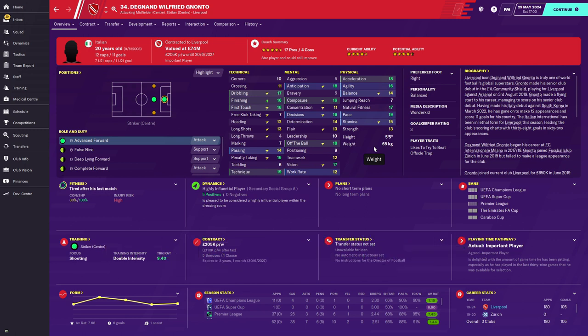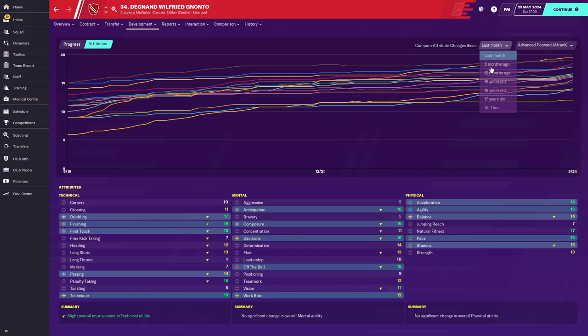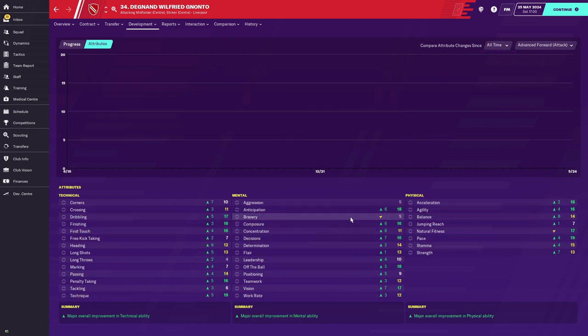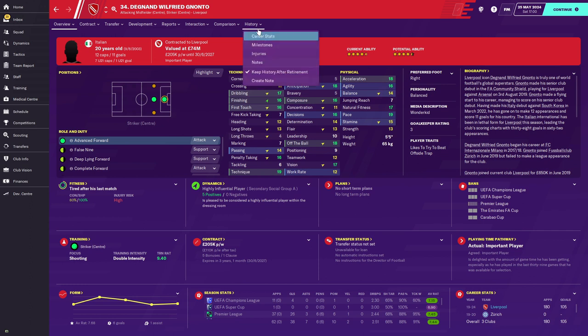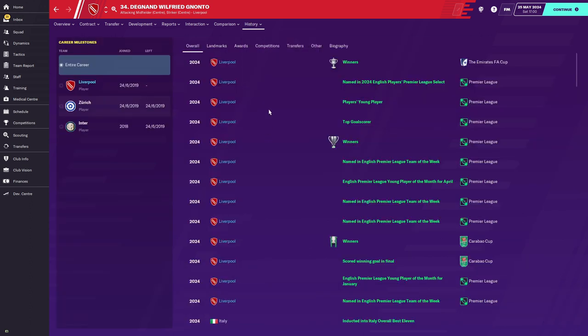His value is £74 million and his wages are £205,000 a week. Looking at his all-time attribute increases — his bravery has gone back up by one, and his strength is now 13. I did change his additional focus partway through because his composure and decisions were at 16, so I switched focus and now his finishing has gone up to 16 and his technique up to 19. This is absolutely fantastic — probably the best player spotlight I've done. This is crazy.